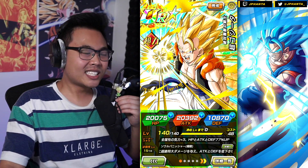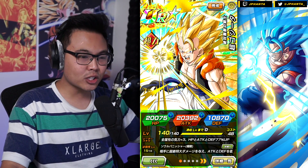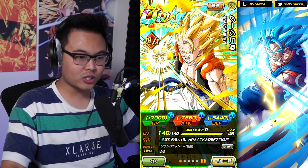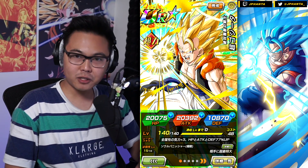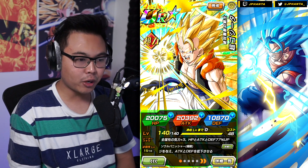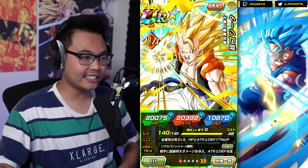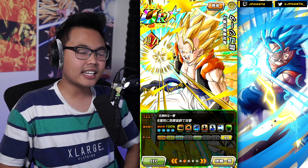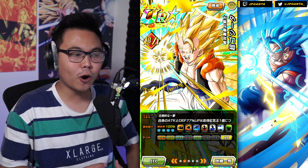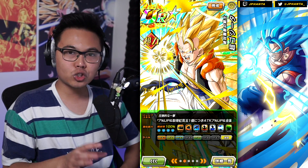Let's go through the details of the card: 20,075 HP, 20,392 attack, and 10,870 defense - those are the boosts you get through the orbs. For the leader skill, he's an all-types leader for 77% stat boost. He's an EZA unit, so he's level 140 with SA 15, causes immense damage to the enemy and lowers their attack and defense. His passive skill is very simple: attack and defense +77%, plus an additional attack +7% per Ki sphere obtained. All of his attacks are effective against all types.